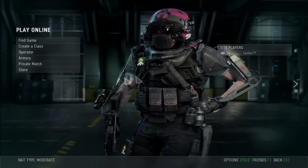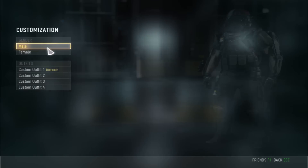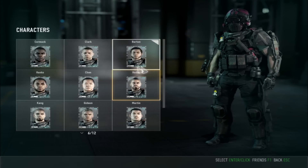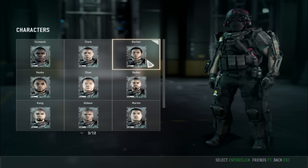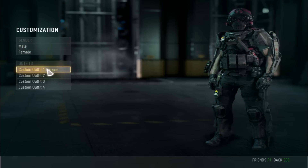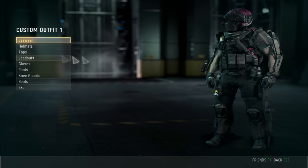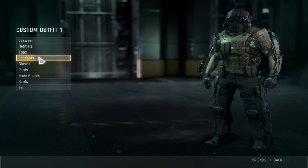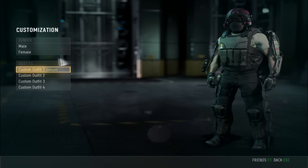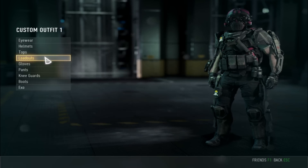You have your character which you can choose from male to female. You have different types of characters from the story. After you choose it, you can customize it the way you want — you can have headwear, helmet options, and loadouts. As you can see, you can change them how you want to. I'm going to go with the classic one, Atlas.